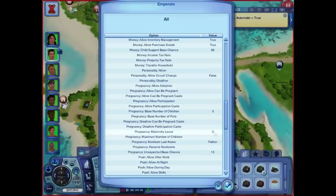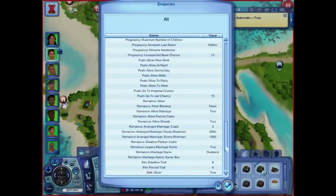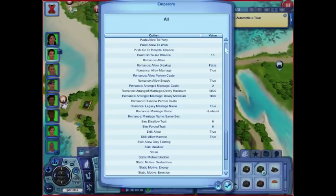They get two days maternity leave. I have it set to the father's name for marriage purposes, but it should have been the mother's, and then when they get remarried it goes to the father's name because we're being kind of traditional with the challenge. Pregnancy unexpected base chance — so the chance that they could be pregnant. This is all story progression, so this is not user directed. Allow breakup — I did have that set to true, but they were all going back and forth breaking up with each other all the time.